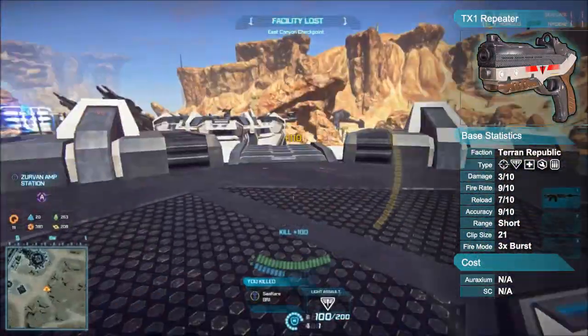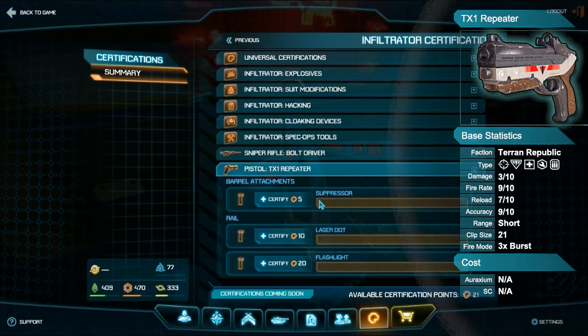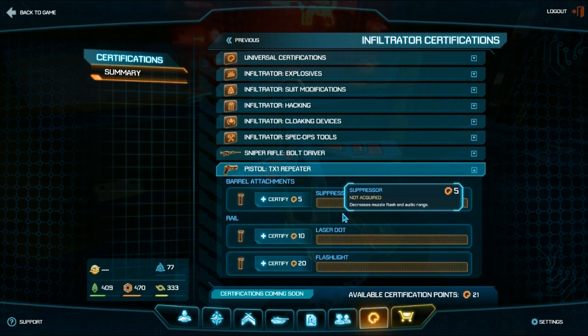The TX-1 Repeater currently has a small handful of options when it comes to weapon certifications or attachments. The first of which is the suppressor, and it decreases the muzzle flash and audio range of your pistol. It'll only cost you 5 to certify.